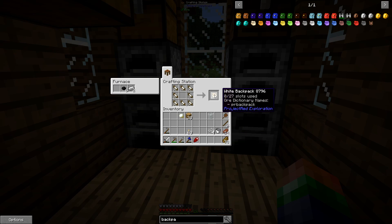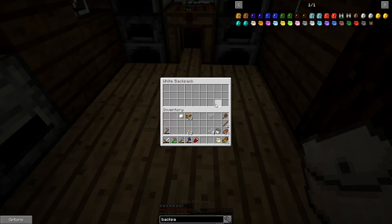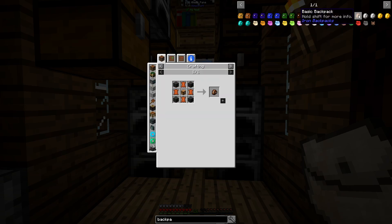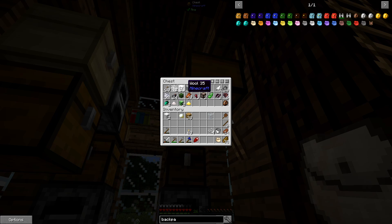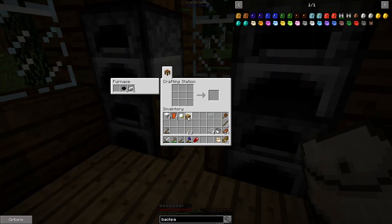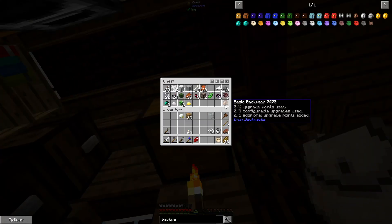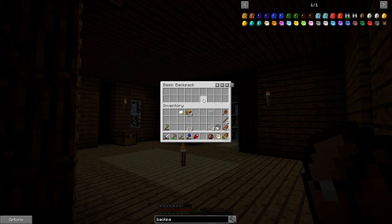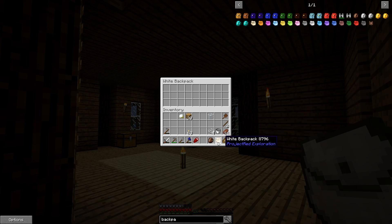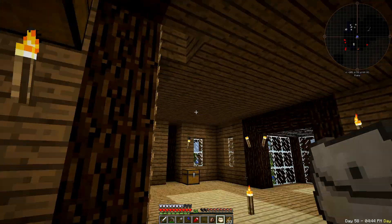Alright, eight of those which come together — now we have a white backpack. So this backpack has 27 slots, which is good. Then we also got this basic backpack from Iron Backpacks — just wool, leather, and a chest. Let me grab some wool and leather. We got our basic backpack. Actually, I already have one up here — this one only has 18 slots where the Project Red one has 27. I think we'll go with the Project Red one as it holds a little bit more.